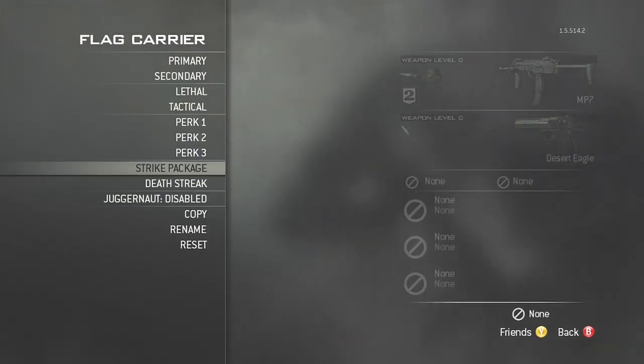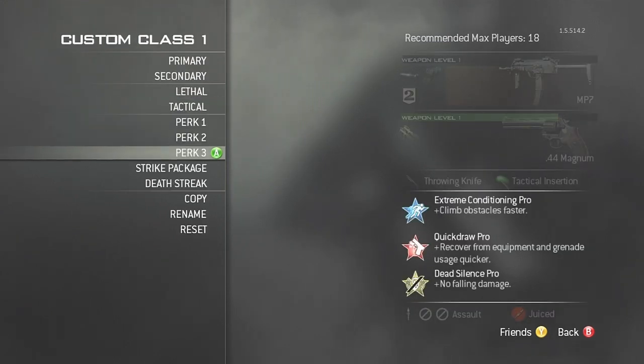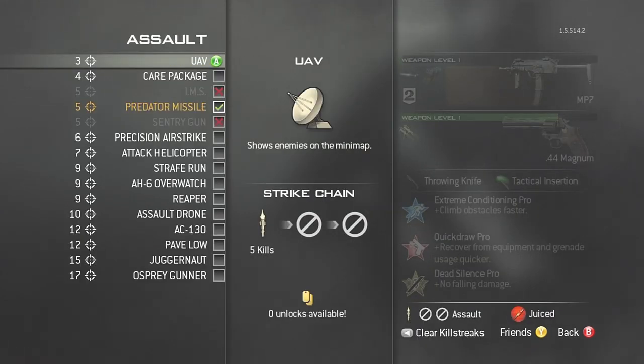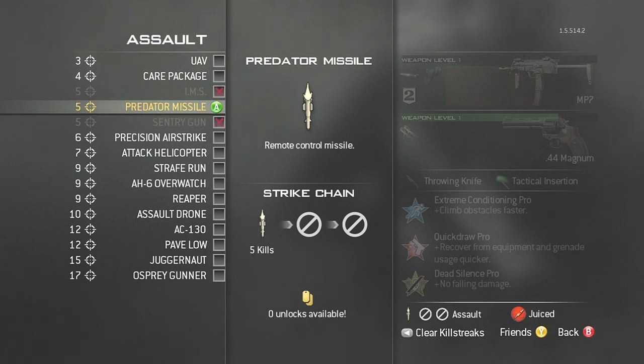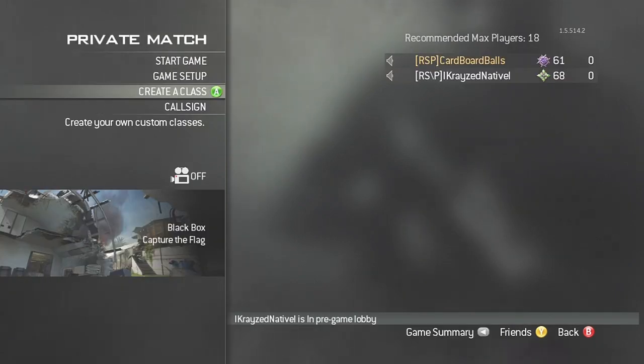Once you're done editing the flag carrier class, go to create a class, custom class, and put on any gun, any equipment, or any perk. Then go to strike package, assault, and put on a predator missile. That's pretty much all you need to know, so I'll see you in the game.